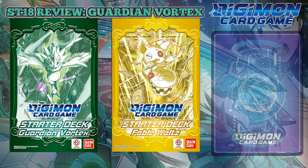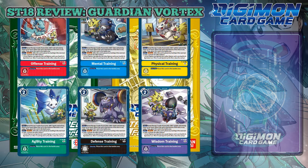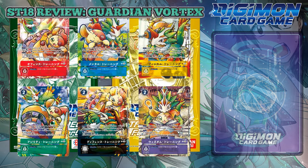Starter decks 18 and 19 will also have reprints of training cards, meaning if you wanted new arts for them, you got it. For the value of roughly what was $30 immediately with a starter, this is well worth it.